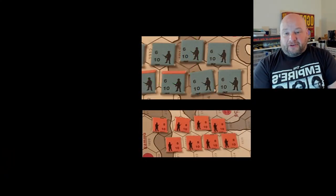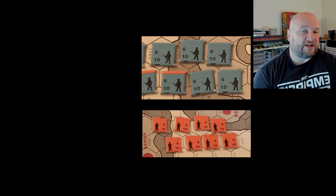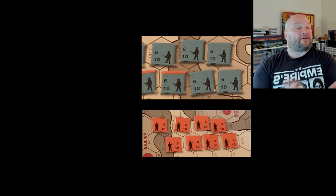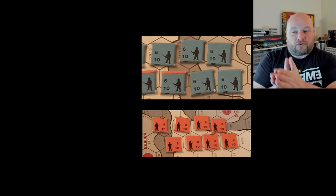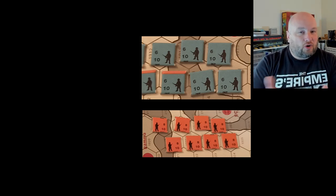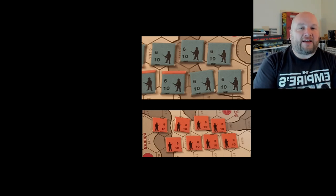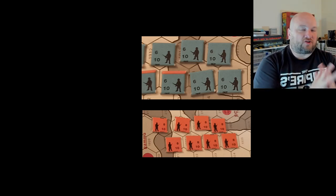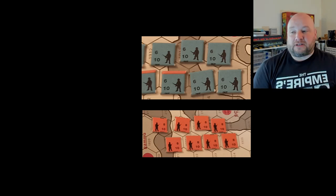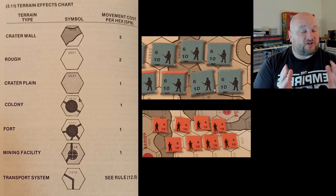Here are some of the units, and unfortunately the die cutting wasn't centered — some of the nomenclature on mine got cut off. It doesn't really matter because it's the numbers that matter, with the exception of two units: the nuclear mortars and the conventional mortars. You have to be able to distinguish between those two, and we'll get into why that's a big deal in a bit.